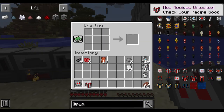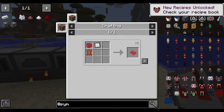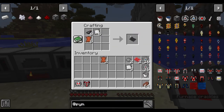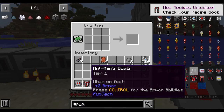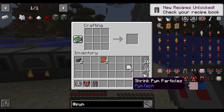For the pants you need two more red reinforced tri-polymer and four black reinforced tri-polymer — make it just like that, pretty simple. The boots are just that.